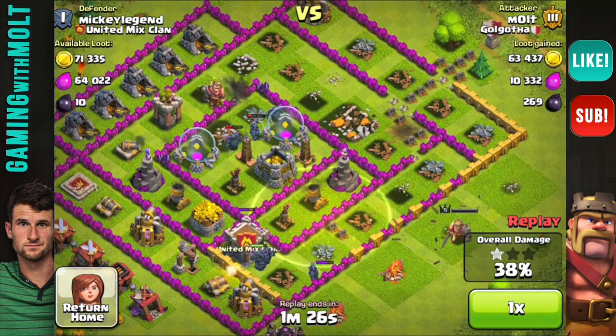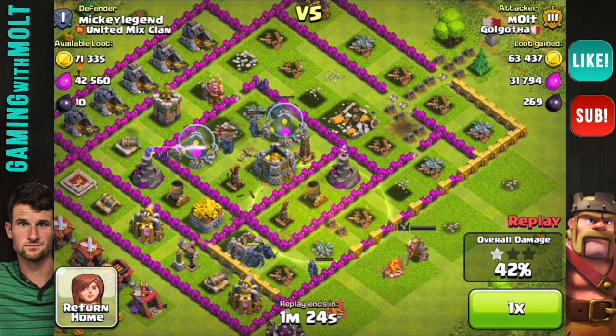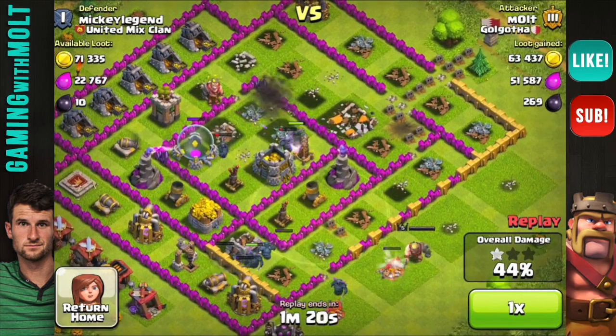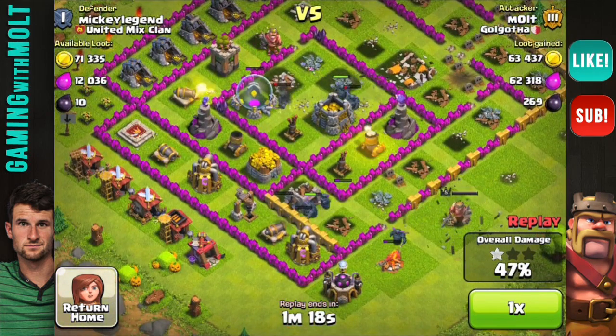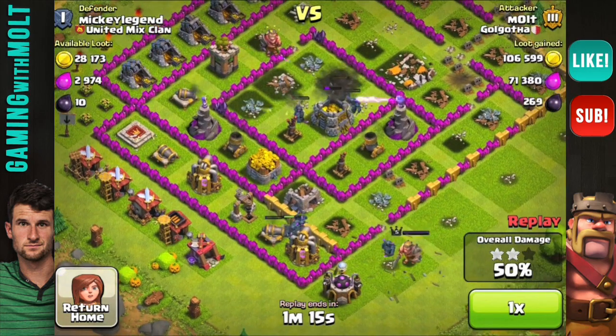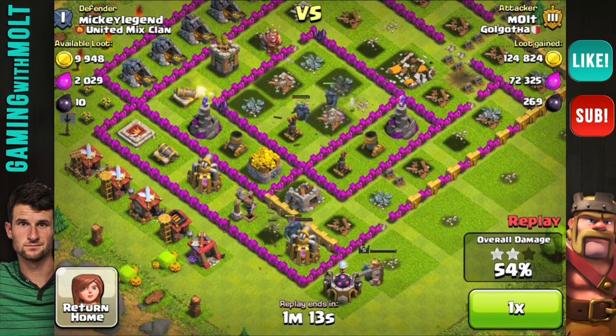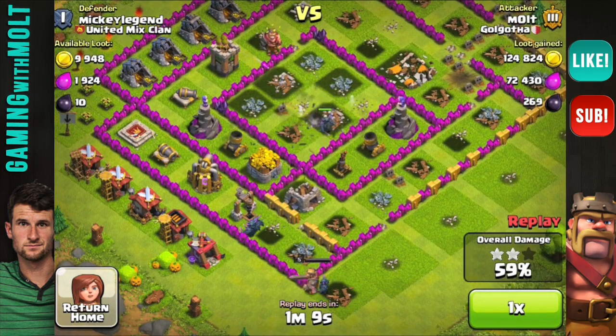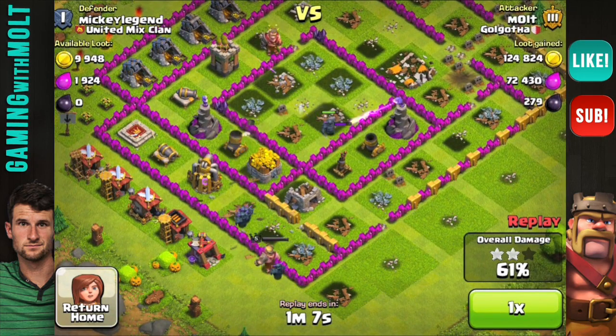The Barbarian King is untouched on the outside because the PEKKAs are pretty much just taking on the inside. We are doing good right now — working our way around, and we just got two stars there at 50%. We are not out of HORSE — we just got HO right now.